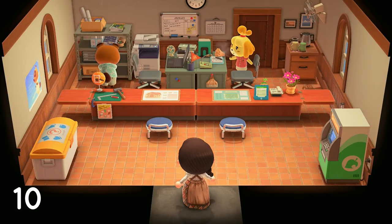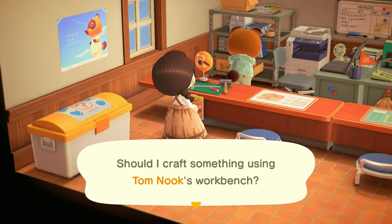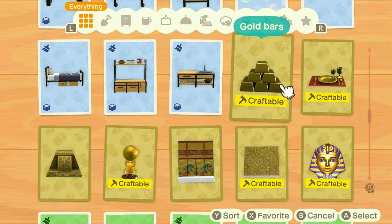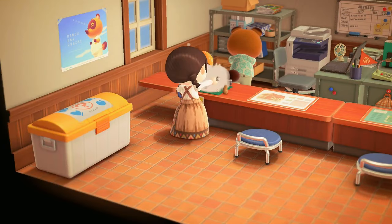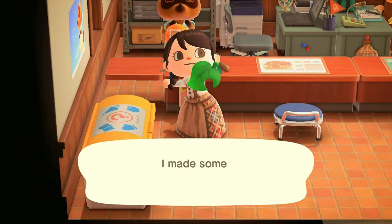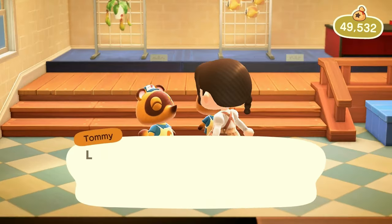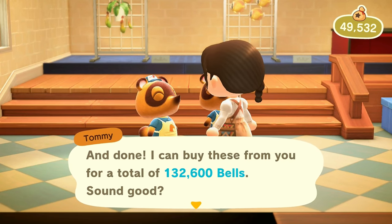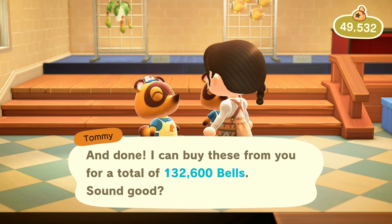In my last video, I mentioned how valuables such as iron and gold can sell for a lot, which they can. But if you wanted to get even more bells for these things, crafting those materials into items will make them much more valuable. You can craft things into gold items or iron items using your DIY recipes and sell them at Nook's Cranny for a very nice price. So before selling them as just ingots and nuggets, make sure you check if you have any DIY recipes to craft them into something worth more. Because who doesn't like more bells?